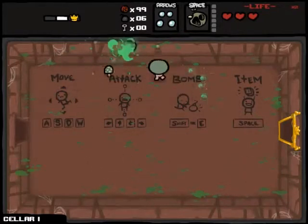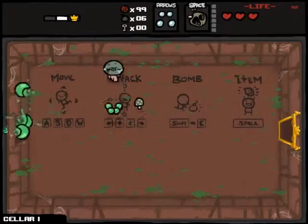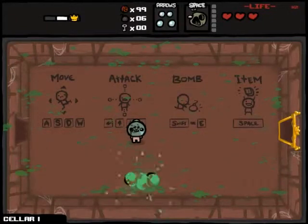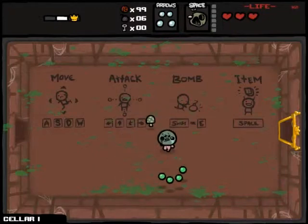Roid Rage, which is a speed upgrade, I think. Bob's Curse, so we have Poison Bombs, which is also why we are missing an eye. And Mutant Spider, which is why we then have two other eyes to make up for our missing eye.